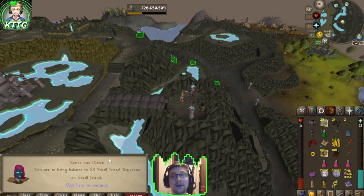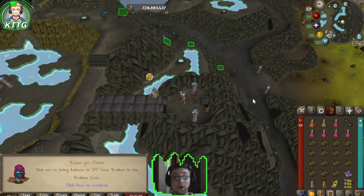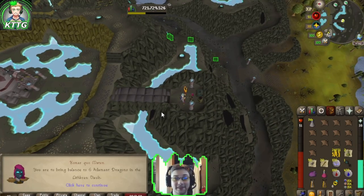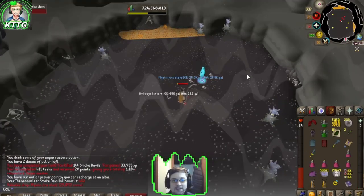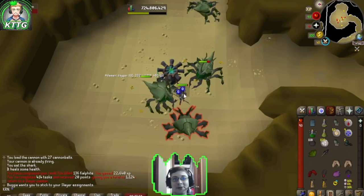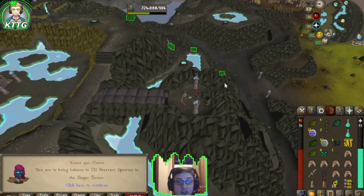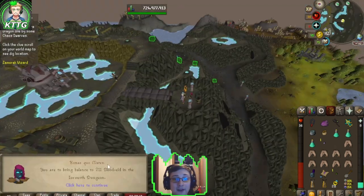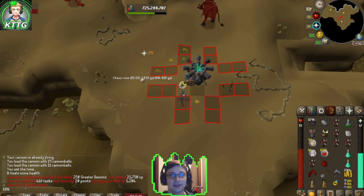23 Fossil Island Wyverns - another one. 105 Lizardmen - task complete. 197 Cave Krakens - another task down. Six Adamant Dragons. Back to Konar. 144 Smoke Devils - another task down. 136 Kalphite in the Kalphite Cave - another task down. 127 Turoth - another task down. 211 Aberrant Spectres in the Slayer Tower - another task down. 211 Bloodvelds in the Eyeworth Dungeon - another task down. 250 Greater Demons in Brimhaven Dungeon - another task down.